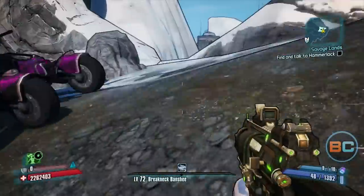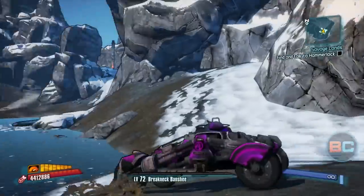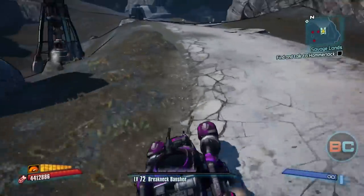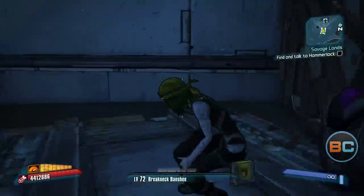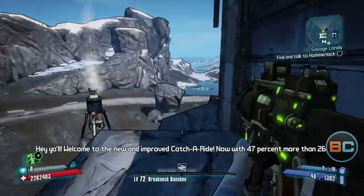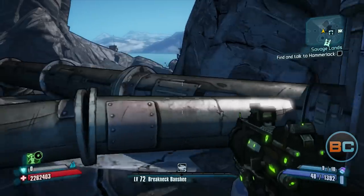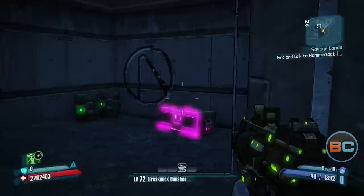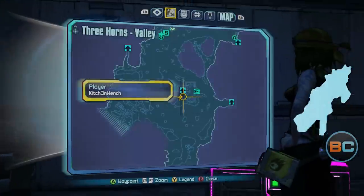Head back out to your car and we're gonna head to this little fortress up here. We're not gonna go in it — we're gonna go along the outside of it. Park your car, get out, go around the outside here. Do you see these giant pipes? We're gonna jump over these pipes and then hook an immediate right. Ta-da — Cult of the Vault number two on the wall there.